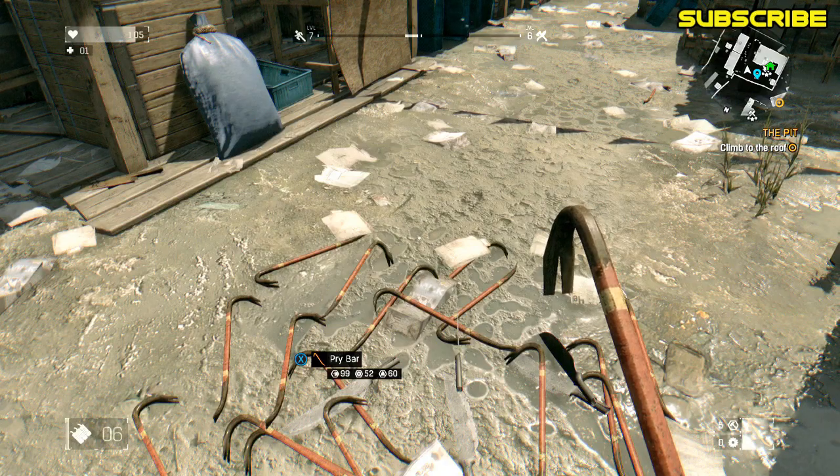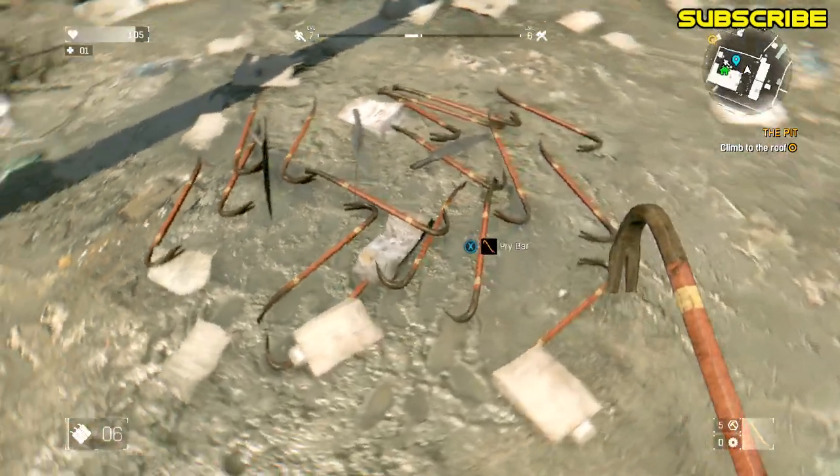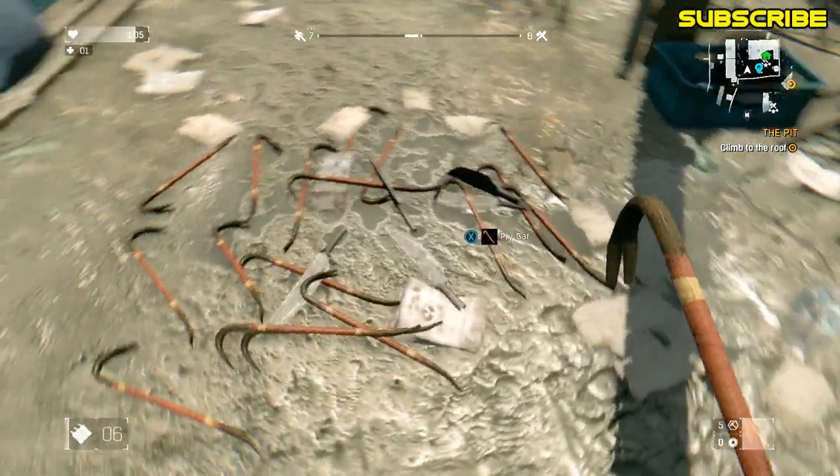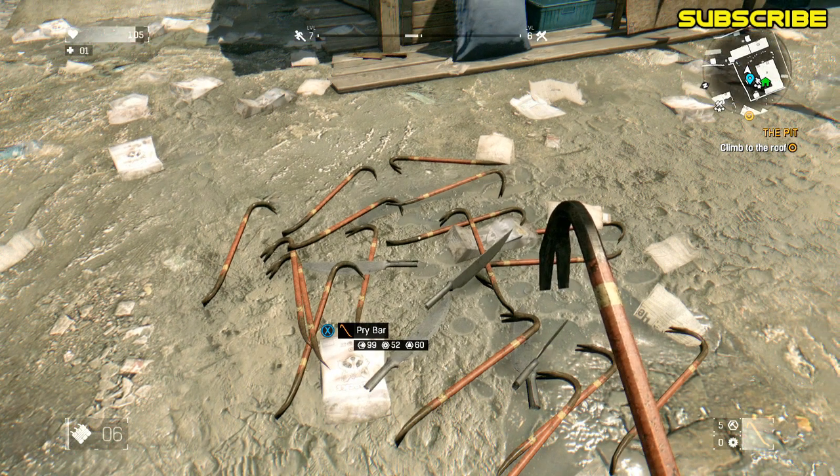What is up guys, Prodigy here bringing you a Dying Light duplication glitch. As you can see here I have a bunch of items duplicated and I'm going to show you guys really easily how to do this. If this video does help you out, be sure to drop a like on the video, it does help me out.